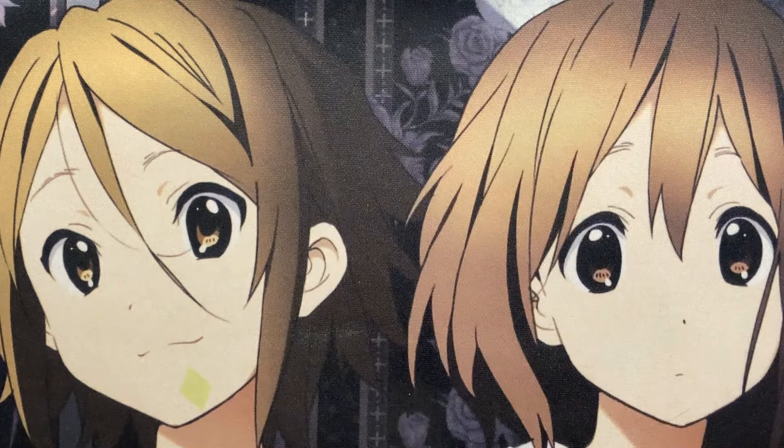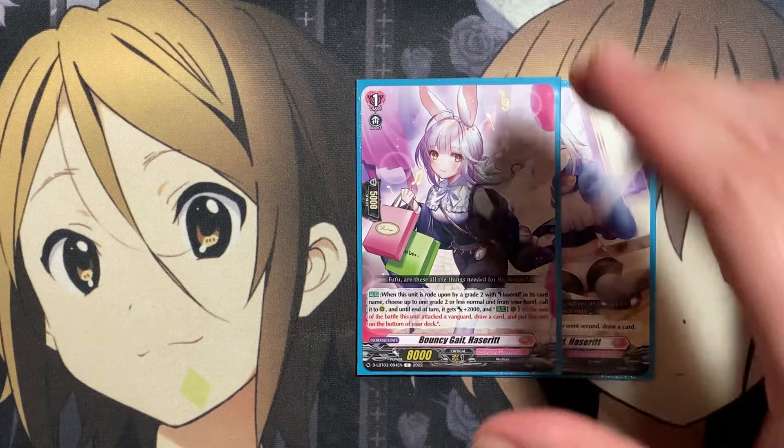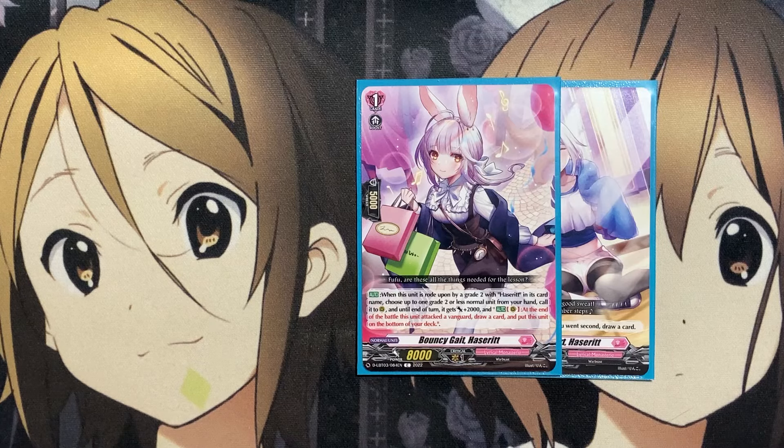Let's get started with the deck profile. We'll start with the ride deck. Our starter is Brand New Start, Hacerit — when rode upon, if you went second, draw a card. Our grade one is Bouncy Gite, Hacerit — when rode upon by a grade two with Hacerit in its card name, choose up to one grade two or less normal unit from your hand, call it to rearguard until end of turn, it gets plus 2,000, and auto rearguard at the end of the battle as you attack to Vanguard, draw a card and put this unit on the bottom of your deck. This is an example of using normal units placed back on the bottom of the deck to sift through the deck faster and get to more important cards.